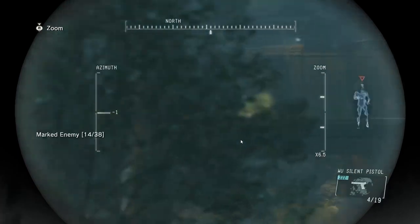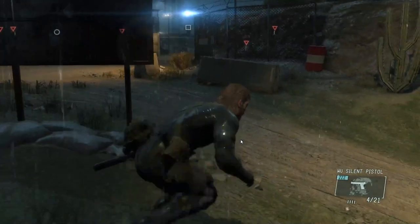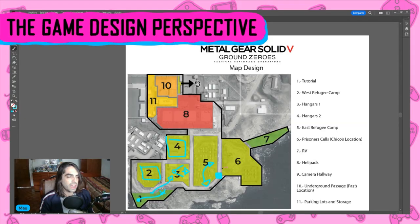We moved into area number six. As you're being guided, our mission is divided in two. You have this first section — or it could be three — where the first part of the mission takes place. You're going to rescue Chico. Kaz tells you to take a look at your iDroid and you'll see where your objective is marked. At all times you know where you have to go, and our vantage points and towers are guiding us into zone six where Chico is. I do consider the mission to be guided in two sections.